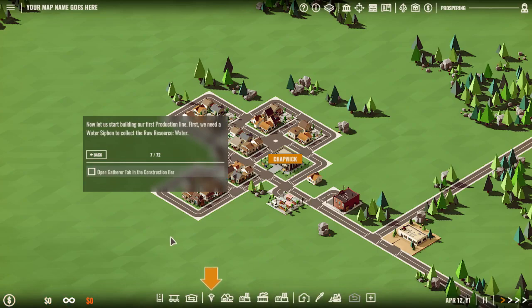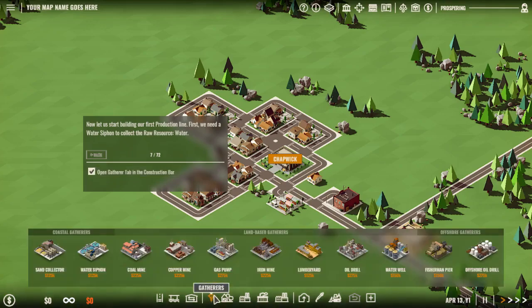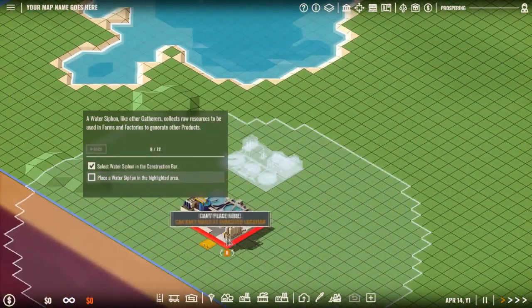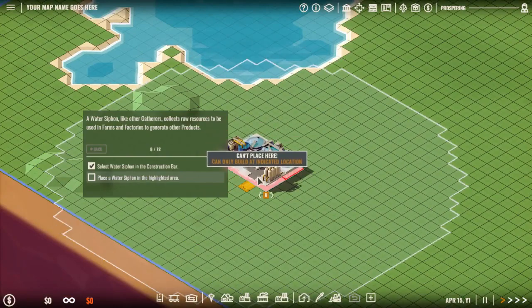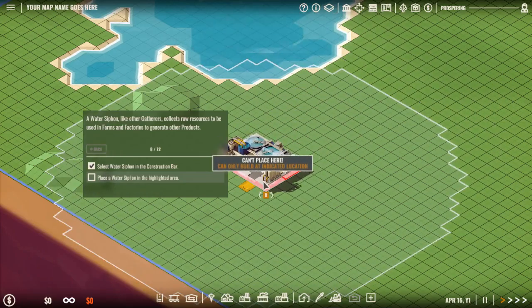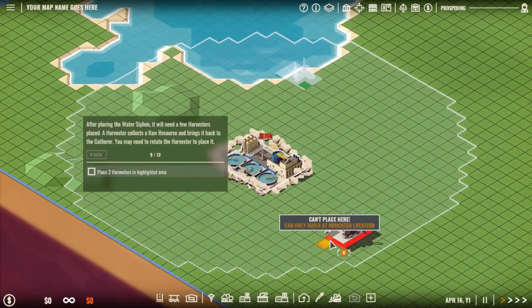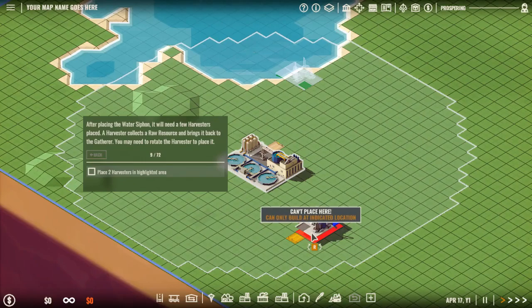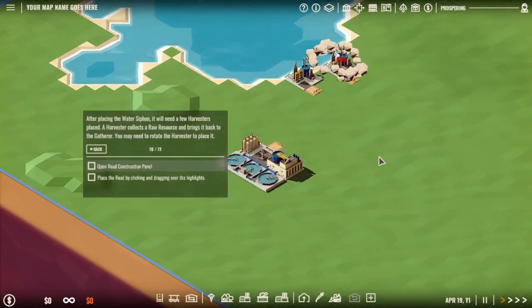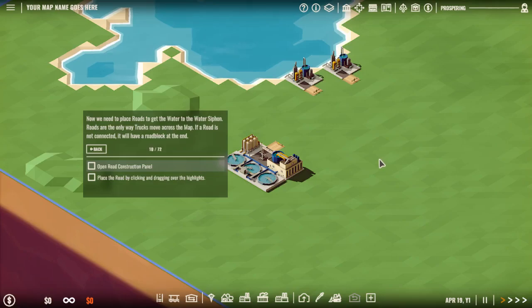Now let us start building our first production line. First we need a water siphon to collect a raw resource — water — which is here. A water siphon, like other gatherers, collects raw resources to be used in farms and factories to generate other products. After placing the water siphon it will need a few harvesters placed. A water harvester collects a raw resource and brings it back to the gatherer. You may need to rotate the harvester to place it. They need to be nearby water — that's really logical.